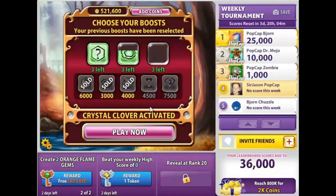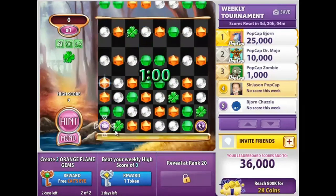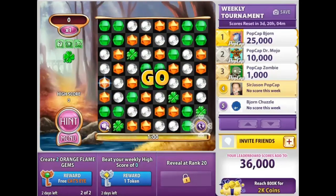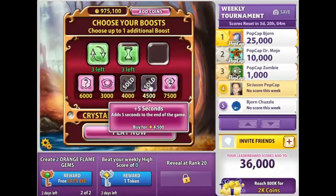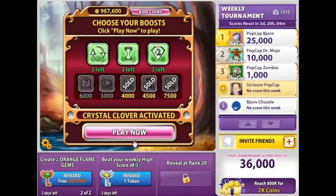The boost selections that you make with Crystal Clover are important. Beginning players should think about using the Detonator Boost, which can be used to clear out those Clover gems. If you're a skilled Blitzer, think about focusing on the Scrambler, 5 second increase, and 2 times multiplier.